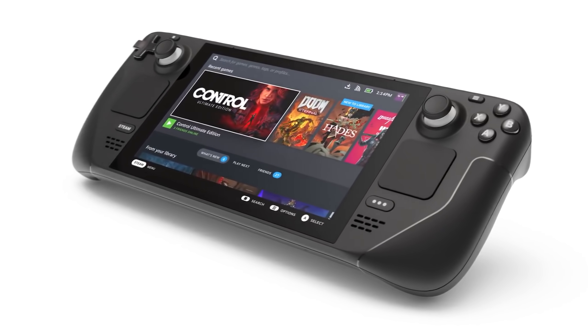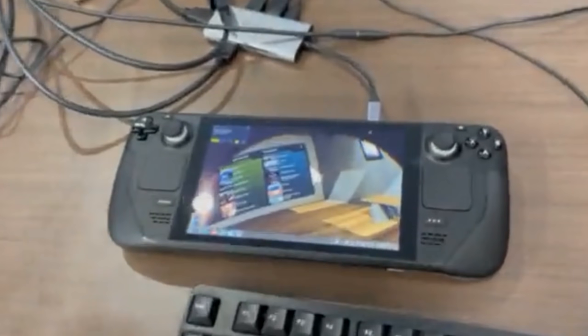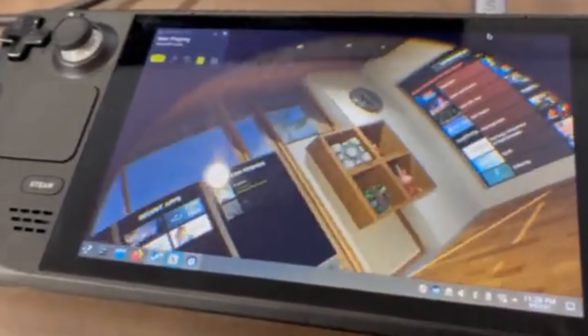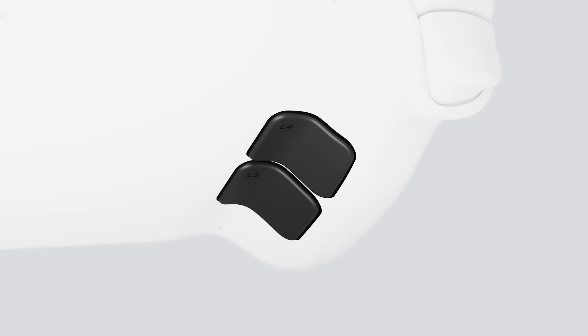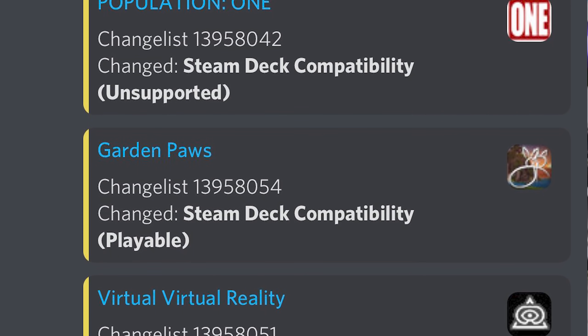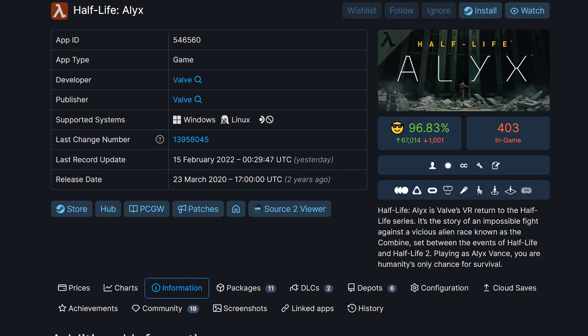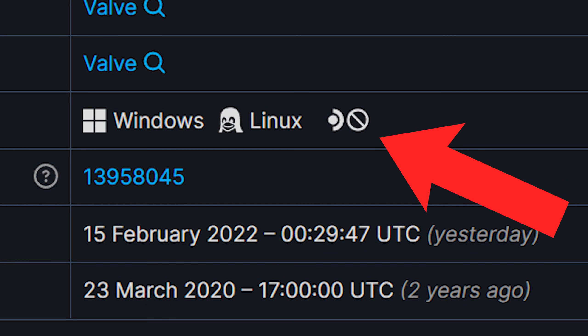Since we briefly mentioned Valve, the Steam Deck — Valve's portable handheld console running SteamOS — had some people excited to see if they can play VR on it, because it has ports available to use the Oculus Link cable or a wireless connection via Air Link or Virtual Desktop. Bradley noticed that games are now being tagged on Steam as unsupported in regard to the Steam Deck. If it's a VR-only title, it's going to say unsupported. But we're still going to have to try — I'm still going to plug my headset into that device and try to get something working, because as someone kindly mentioned, unsupported doesn't mean it won't work.